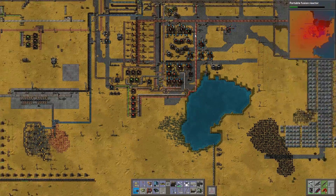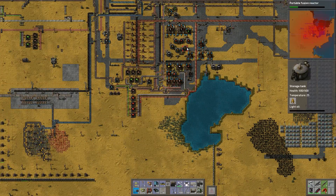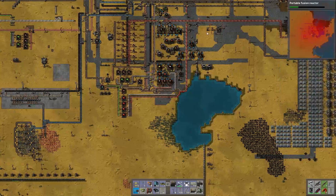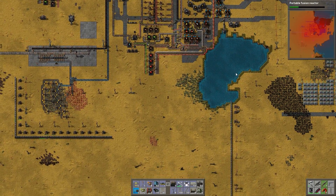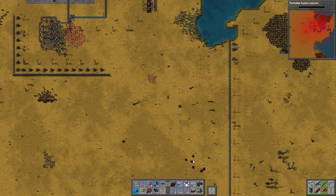How are you guys doing? Petroleum gas — we're building regular, we have plenty of stuff, we frack it down. How about our oil reserves? Crude oil reserves are very low. Which the plan was to get that...